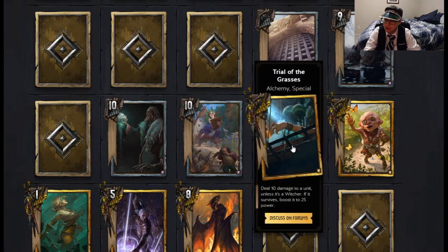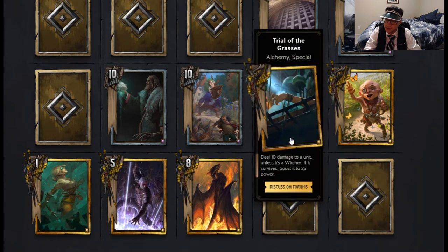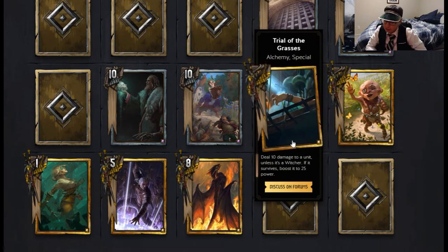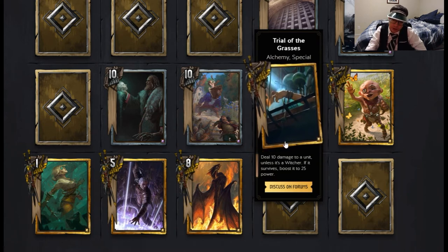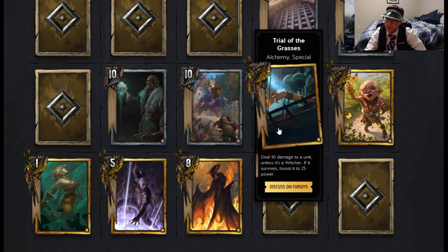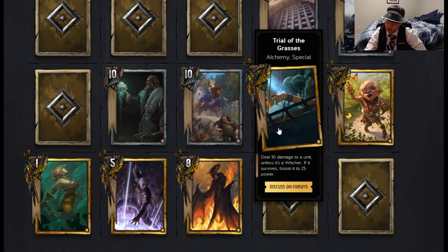Our next card is Trial of the Grasses — Alchemy special. Deal 10 damage to a unit unless it is a Witcher. If it survives, boost it to 25 power. The play is to use it on a Witcher card like Lambert or Geralt Girden — that would be a 20-point play. Pretty strong.